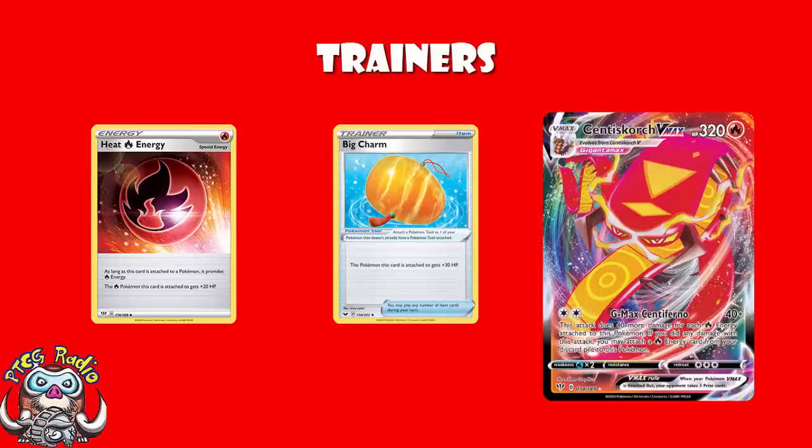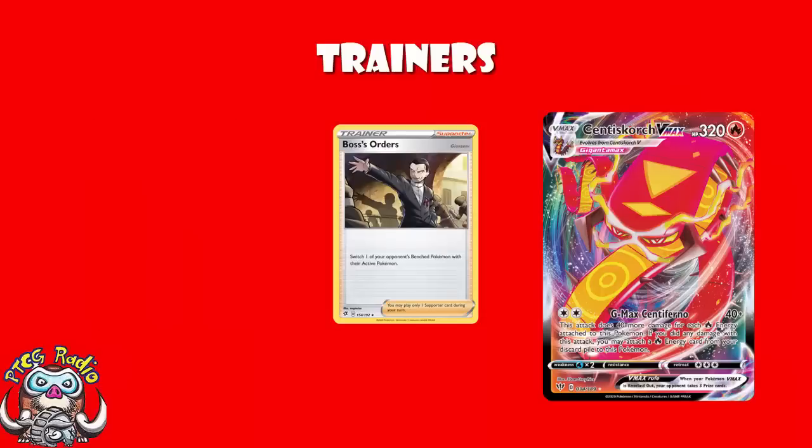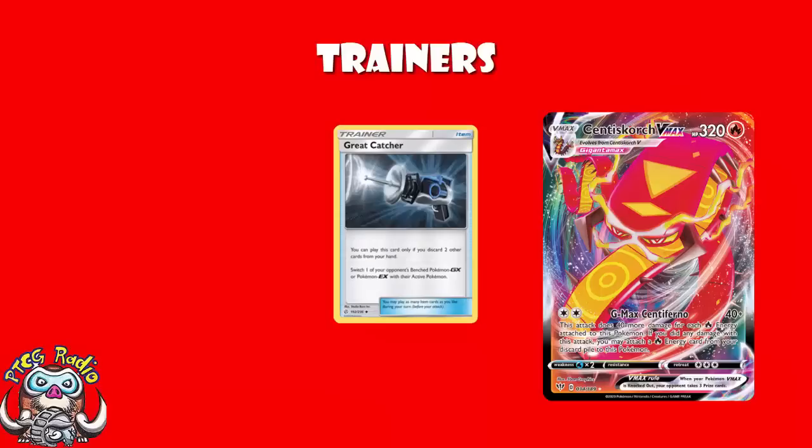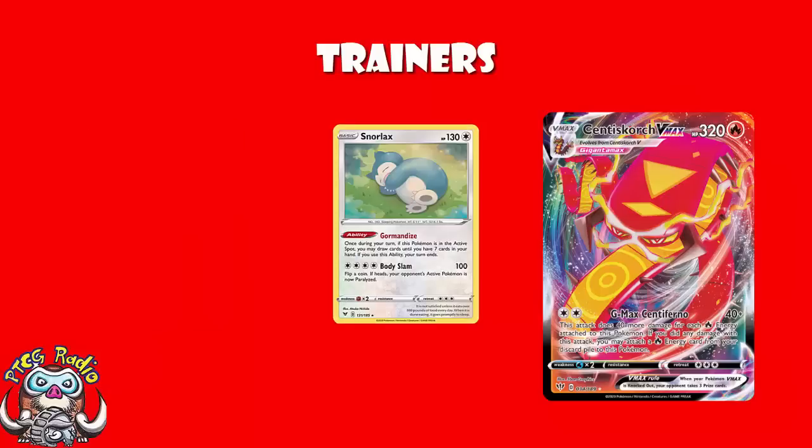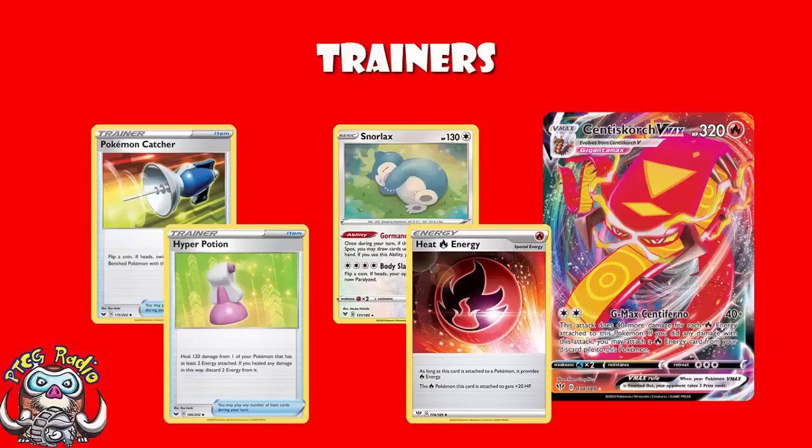You might be thinking: that's a lot of supporters that aren't Boss's Orders — how are you gusting? The answer is we're not playing Boss's Orders. We're playing one copy of Great Catcher, which discards two cards from your hand and brings up a GX Pokémon. And we're playing three copies of Pokémon Catcher — flip a coin, heads is gusting. Yes, there will definitely be games where you flip tails on all your Pokémon Catchers and that's sad. But even on those games, you've still got giant attacks and a bunch of healing.